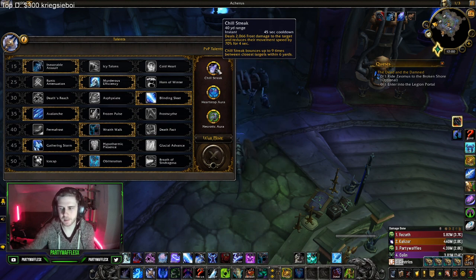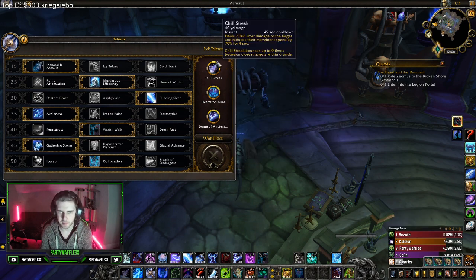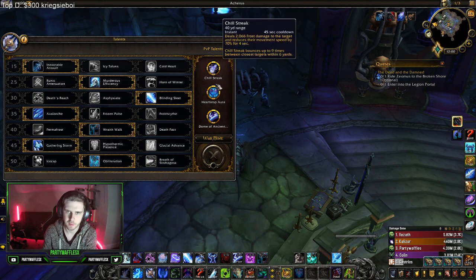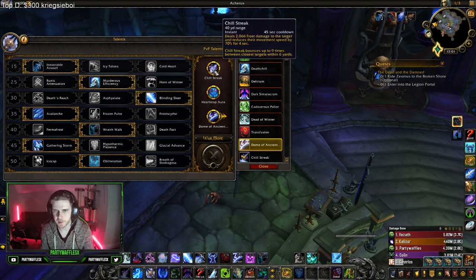Now the PvP talents. I'll go through all of them. The ones I generally have baseline are Chillstreak — you never change — and Heartstop Aura — you basically never change. These two you hardly ever swap. The third slot is the one you can change out depending on the situation.